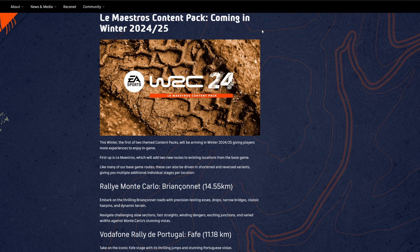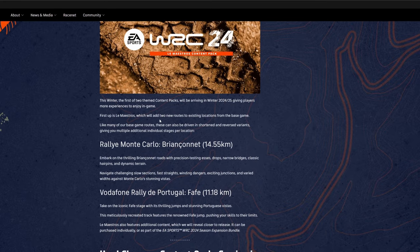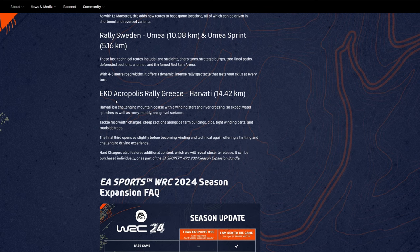In future packs — one coming in winter 2024 or 2025 and another in spring 2025 — we will see two new routes added to existing base game locations: one for Rally Monte Carlo and one for Rally di Portugal, plus two tracks in Sweden (Umeå and Umeå Sprint) and another in Rally Greece.